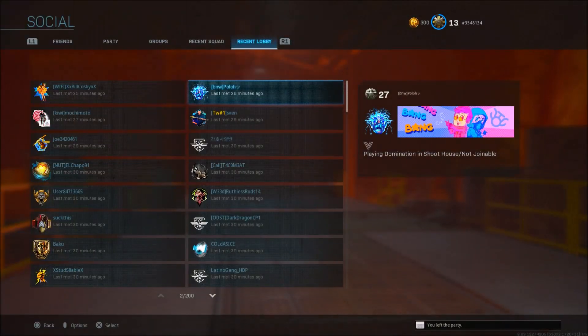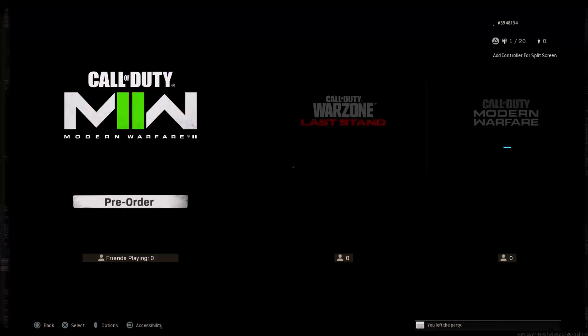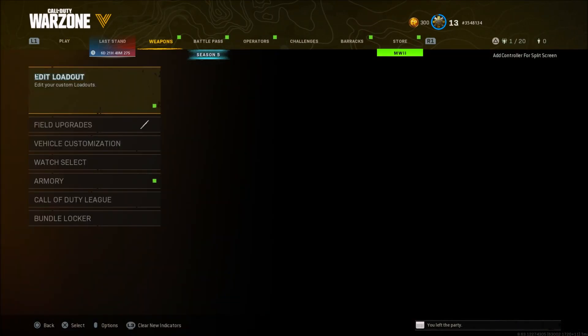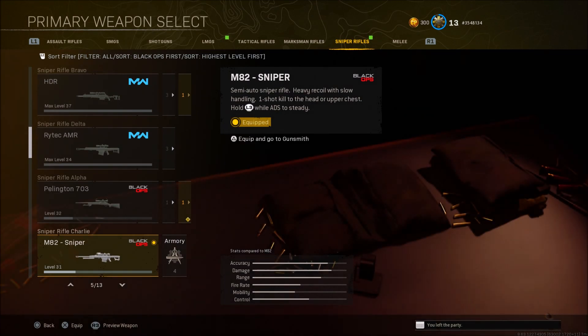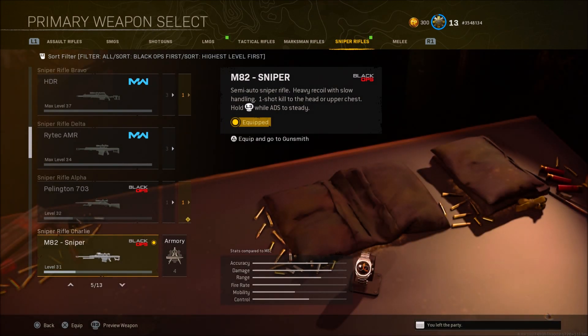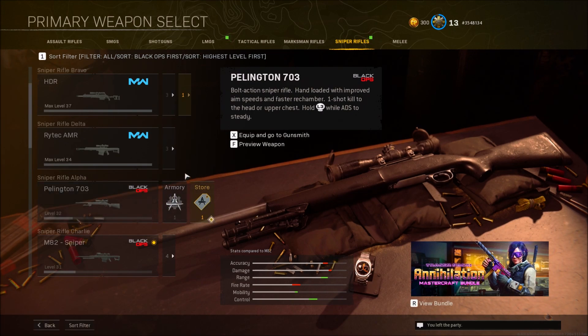Once you've found that one person you can join off of, go back into the game and switch the filter from Core or Hardcore to the CDL settings. Then back out of Modern Warfare and go into Warzone. Once you're in Warzone, go to your loadouts, pick any loadout you want to use for this glitch, and go to the weapon selection screen. Find the weapon that has the camo unlocked — I'm going to be using the Pellington — and make sure you have a custom mod for it so you have the Armory option available. Then plug in your mouse and hold your left clicker hovering over the Armory option.